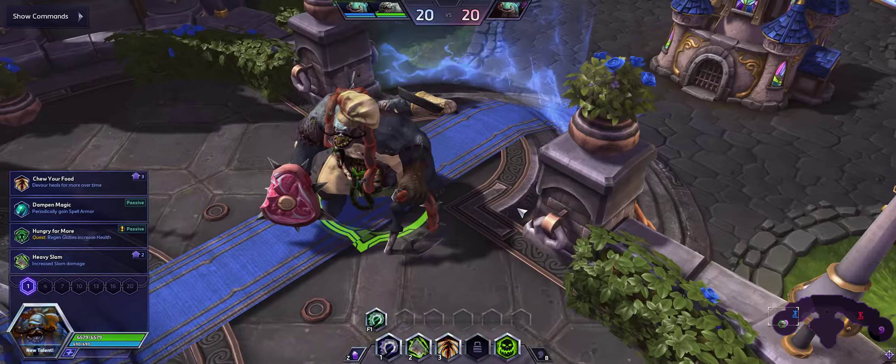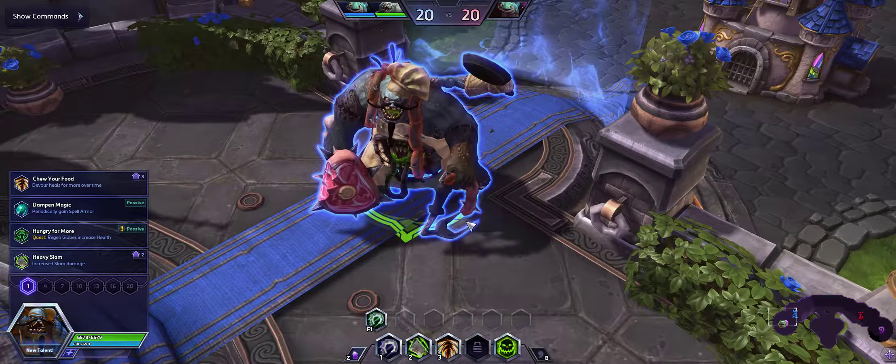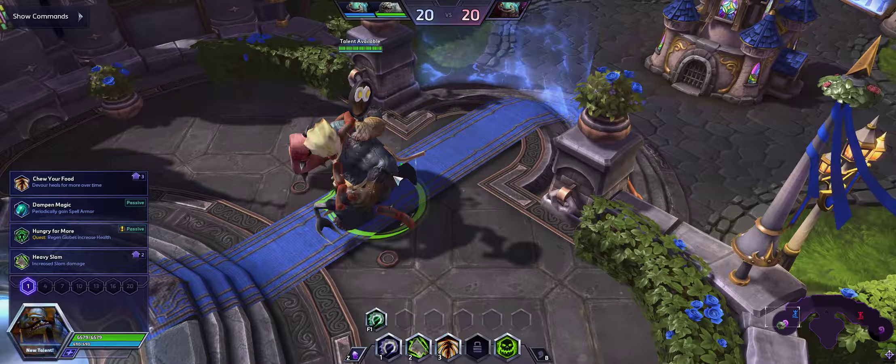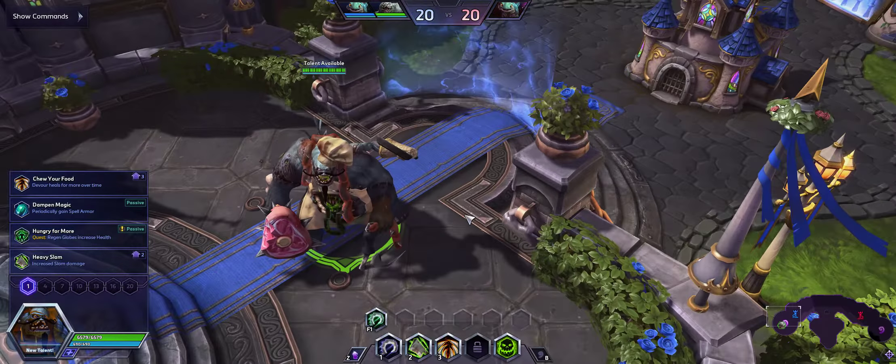Alright, today I'm gonna teach you how to cook with Stitches. The first thing you gotta do is choose the right skin. This is the skin you wanna cook with — you pick any other skin, you're gonna lose the game. I guarantee it.